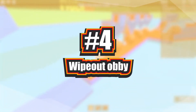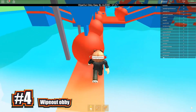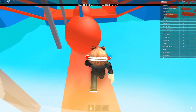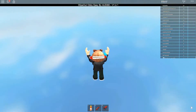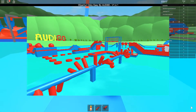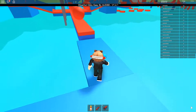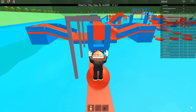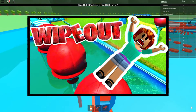At number four we have Wipeout Obby. Players will spawn on a platform beside a lake surrounded by trees, behind a gate similar to the show. Then they go down a path and face a multitude of obstacles called stages — for example, big balls, swings, sweeper platforms, and more — to reach the end and reap all the rewards. At the end of each stage lies a checkpoint, and if they fall off the path they will go through the water and fall off the map.